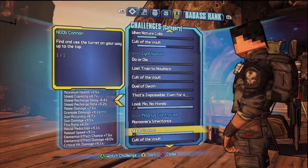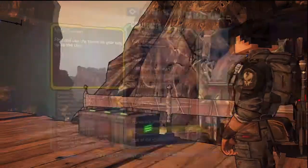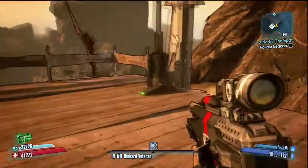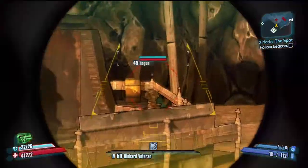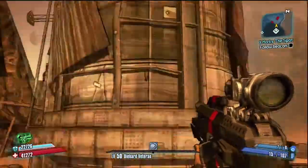What's up guys, ScorpioSniper here and I'm going to be showing you the Noob Cannon Challenge here in Magnus Lighthouse. So this is the area where the quest will tell you to go and pull this lever, and you will have to wait a certain amount of time — these enemies will pop out. And it says use the turret.